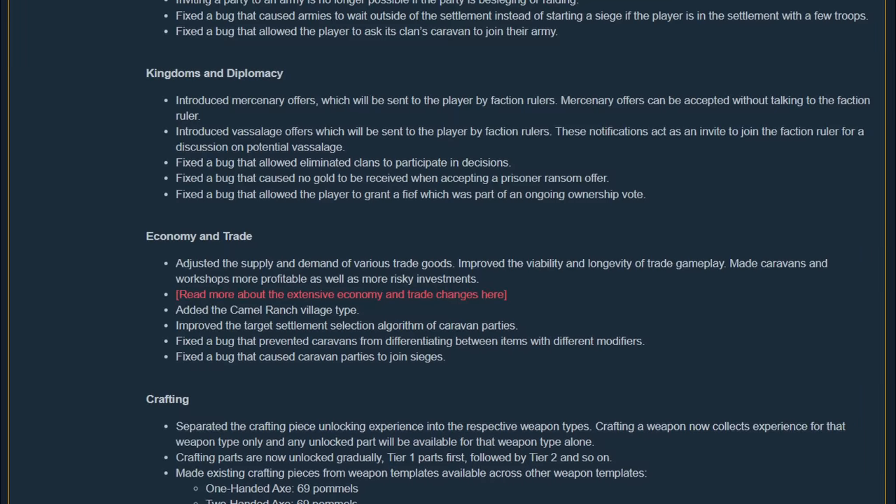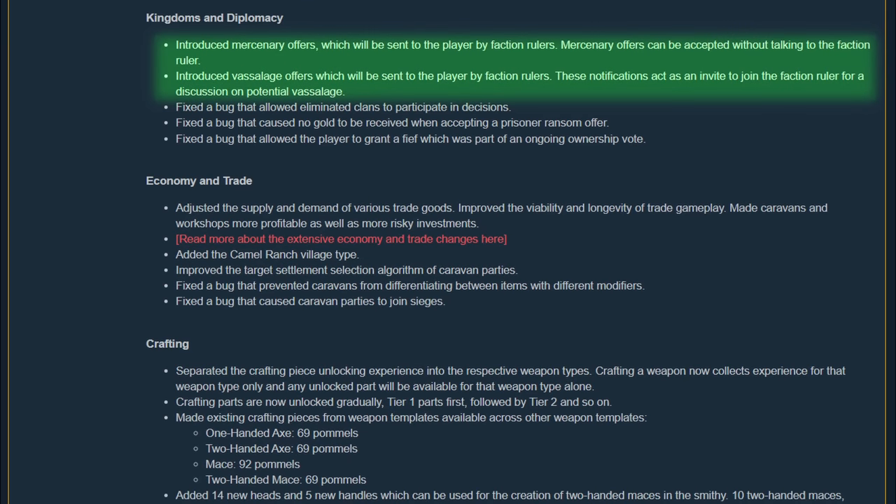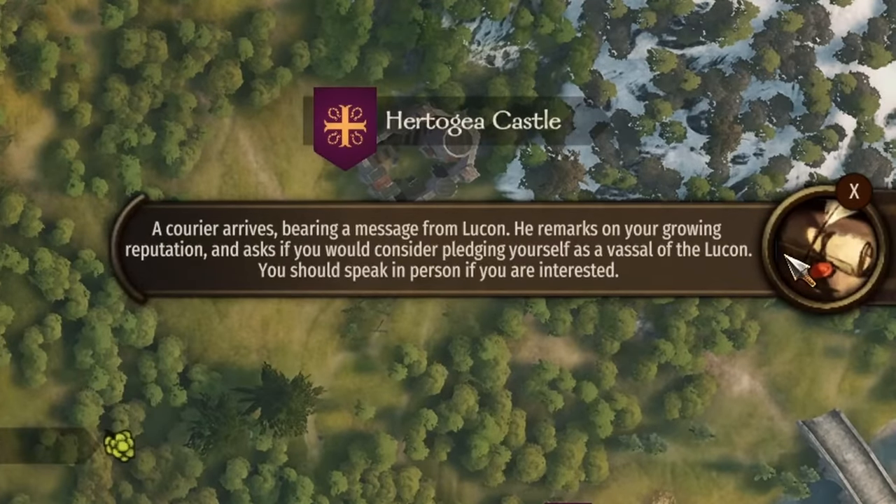Under the kingdom and diplomacy tab, kingdom rulers will now send you requests to become their vassal or mercenary. For a mercenary contract you can accept right on the spot, but for vassalage you will still need to seek out the ruler and consummate the deal.